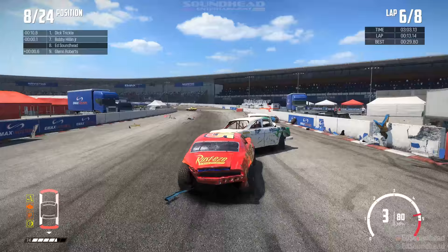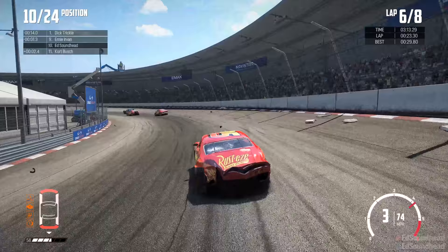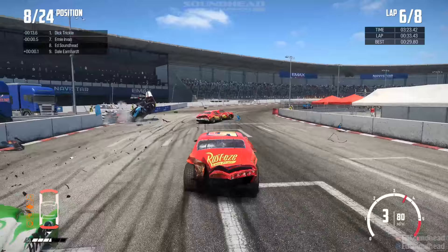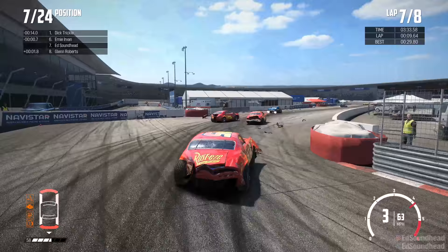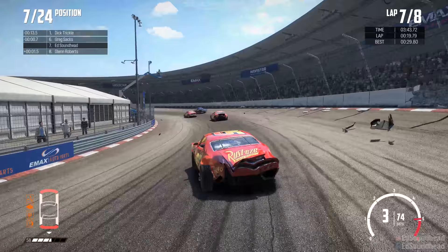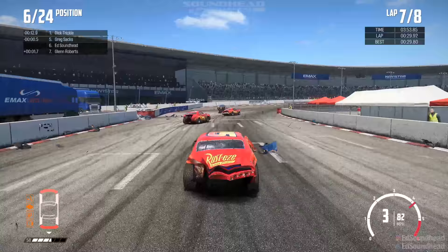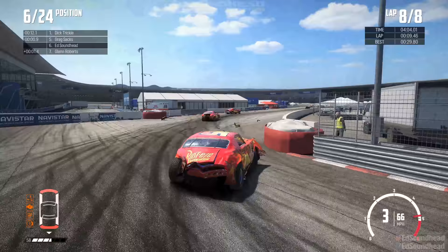Dick Trickle is up front a lot in these things. I dumped a guy on the straightaway without even trying to, which costs us a couple of spots and some damage. Now we're back almost 14 seconds off the lead. I sneak through without getting hurt — and look, we've got three McQueen cars in a row. When I run this car the skin shows up on AI cars as well, so you get duplicates from time to time. It's kind of funny — McQueen on McQueen violence.